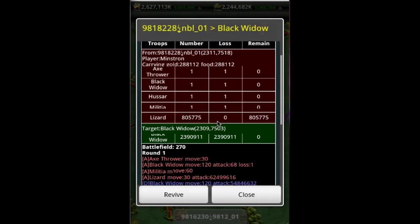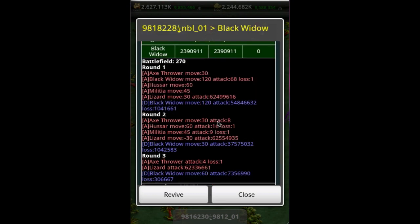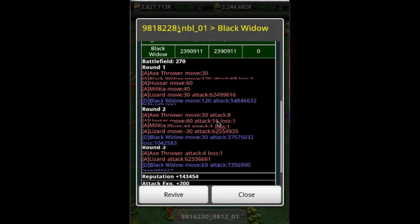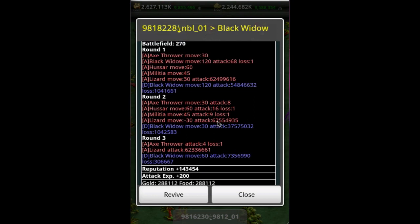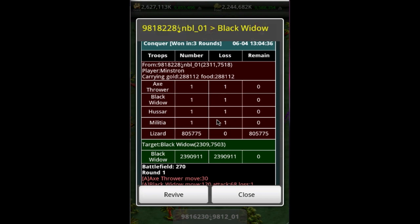However, we did it in three rounds. First round, our black widow attacked first and was killed. In round two, we lost both our Hussar and our Militia. And then in round three was where I lost my Axe Thrower as the fourth bump. So in this particular case, the fact that it was close to the smallest possible amount of black widows attacked, I'm probably going to want to beef up the number of lizards I use.